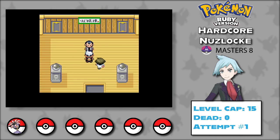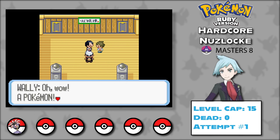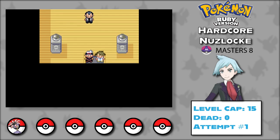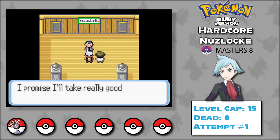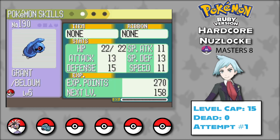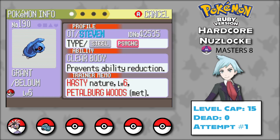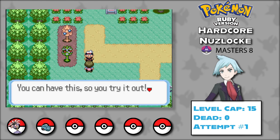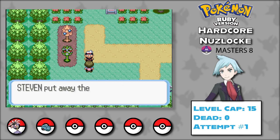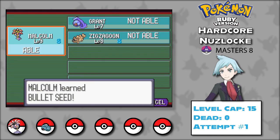In Petalburg City we run into Dad and meet a kid named Wally. He gets his starter Ralts and starts his own journey. Dad promises to challenge us after we have four badges. We move on through the woods toward Rustboro City, where we catch Grant the Beldum. Leaving the woods, we find a kid who gives us the TM for Bullet Seed — great for Malcolm since he doesn't learn any grass moves by level up, so I teach it to him immediately.